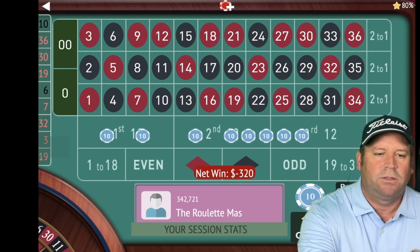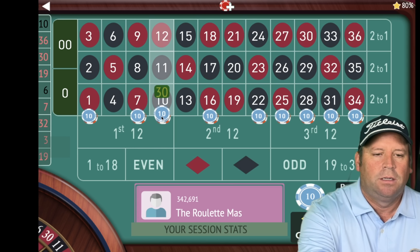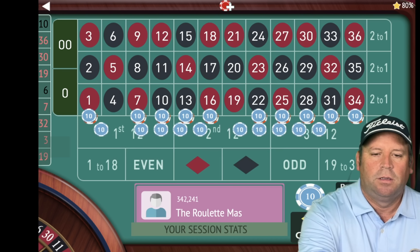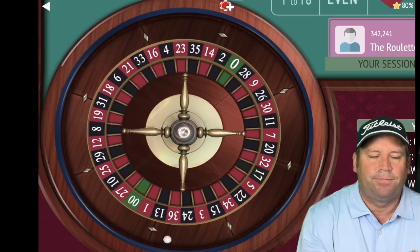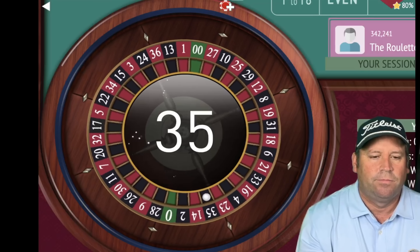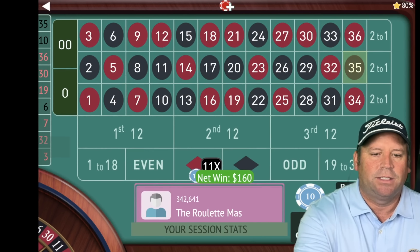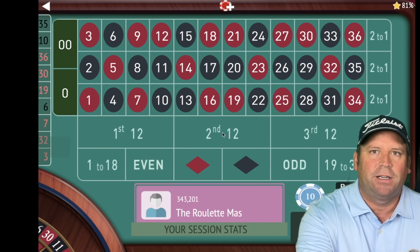Let's go ahead and we'll be on either side of the 10 — we can go with the 10 and the 13 on this one. Now we'll put 40 on each before we double. Let's go ahead and spin. That's a 35 black and that's a win. That set us back a little bit because we went really far down in the progression.